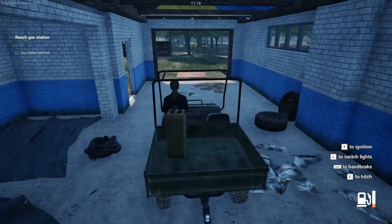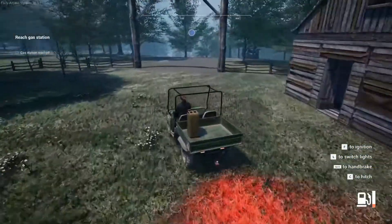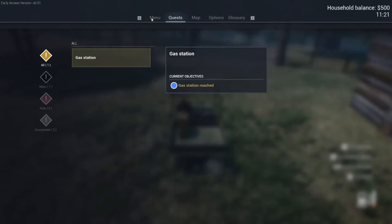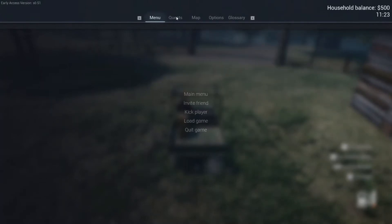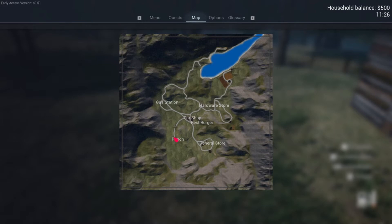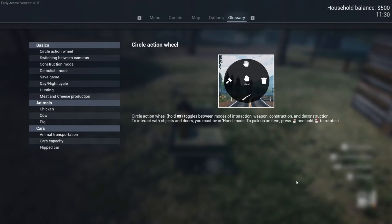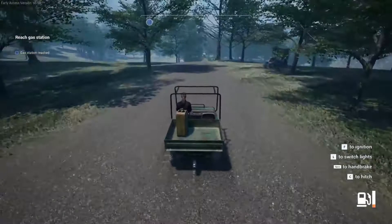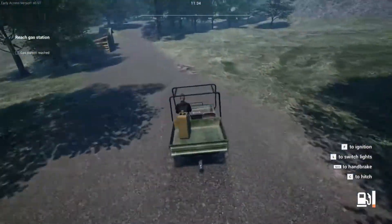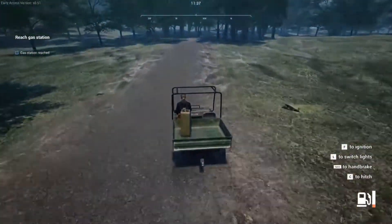Enter the car, F for ignition. Oh, I remember this — this game is rough to drive in. Before we go anywhere, let's hit Escape — under the menu you can invite people or kick them if they're jerk faces. You got your quests, you got your map — this does look different, actually looks a little easier to read. We want to go to the gas station, so up the road, hang a left, and then another left. Then there are game options and a glossary with all the construction info.